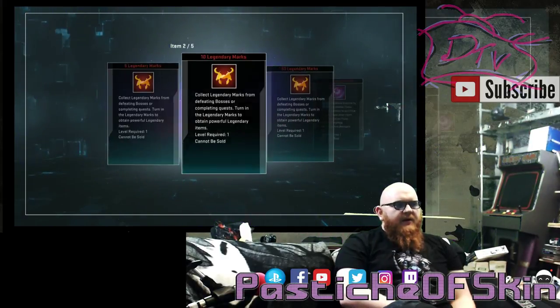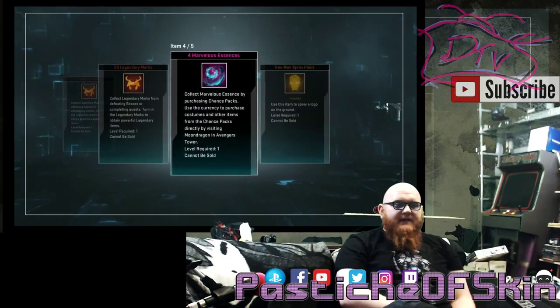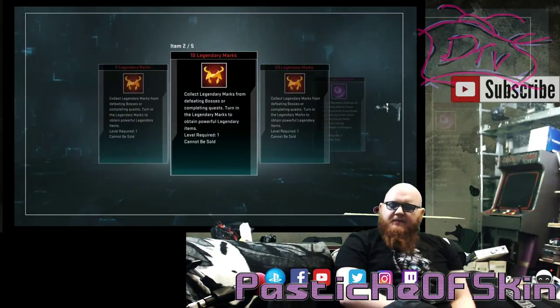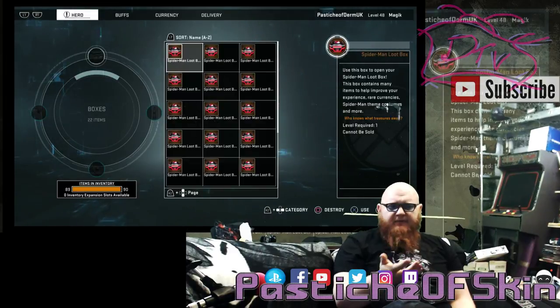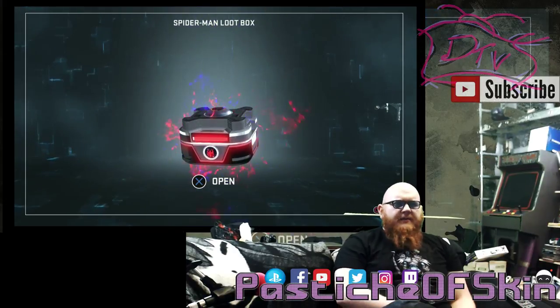Box three: five legendary marks, ten legendary marks, fifty legendary marks — so 65 legendary marks total. Four Marvelous Essence and an Iron Man spray paint. 65 legendary marks is actually enough to buy a Helm of the All-Father as a legendary item for one of your characters. All right, we're on to number four — I've lost track already.